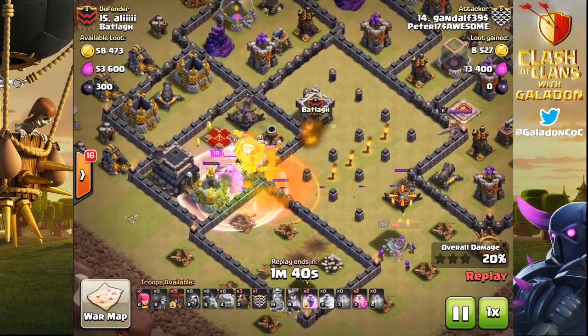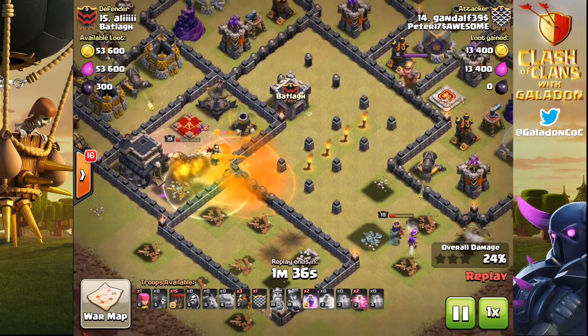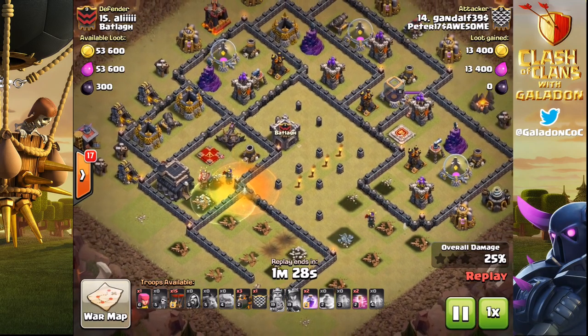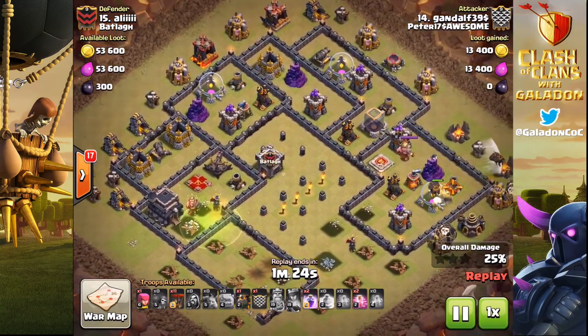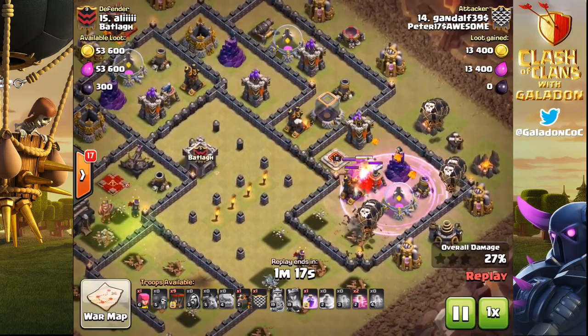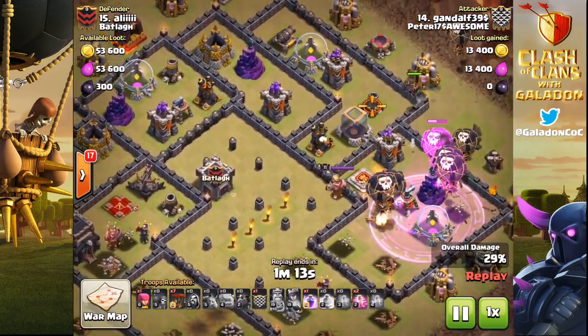This one here from Gandalf $39. He's got a pretty solid start to his GolaLoon, although it looks like that Queen is not going to get to that next air defense over there on the lower right. So he's going to go ahead and start the air phase from the right-hand side. The heroes are done, the Town Hall is still standing, and 25% damage already accomplished. But here come the Lava Hounds and they're all over the place.